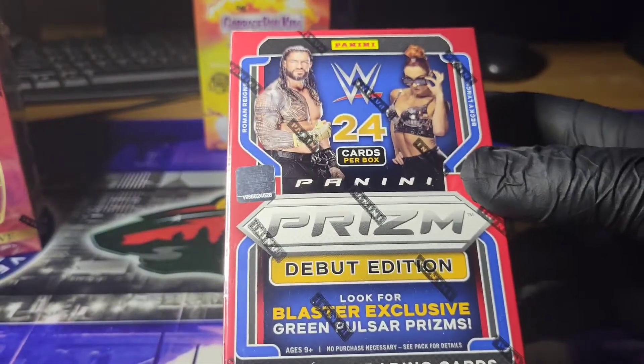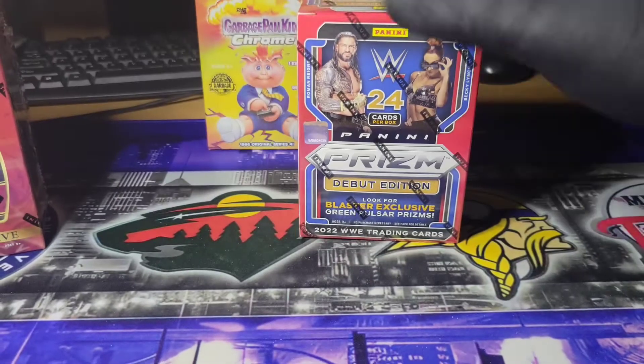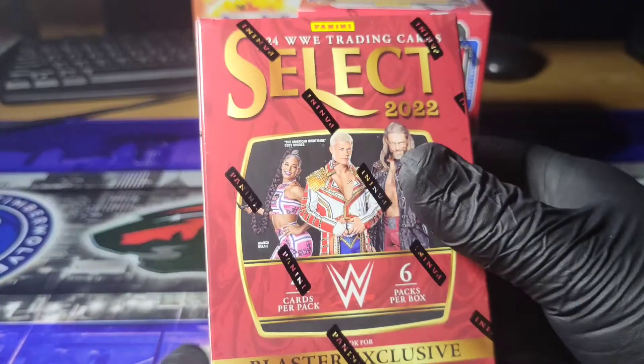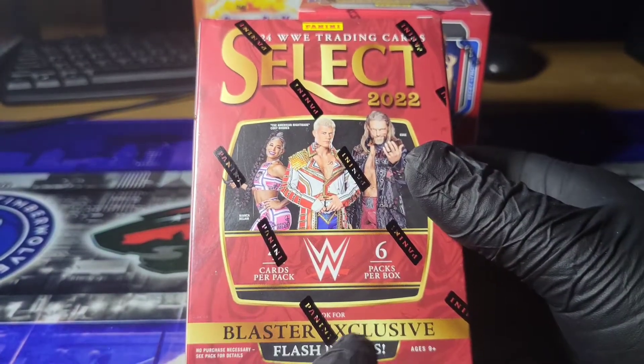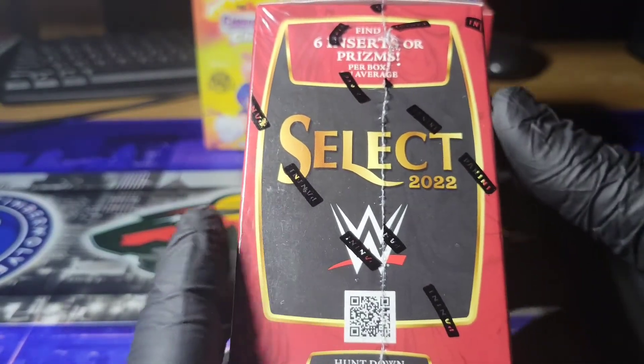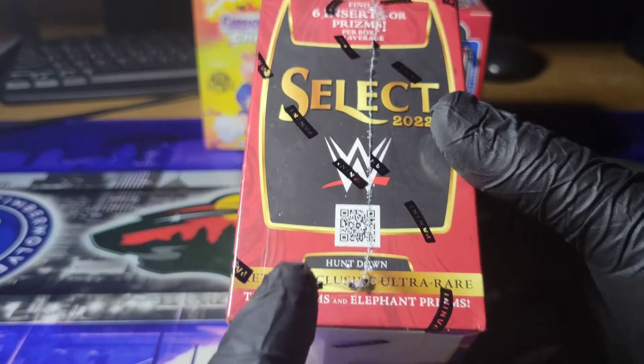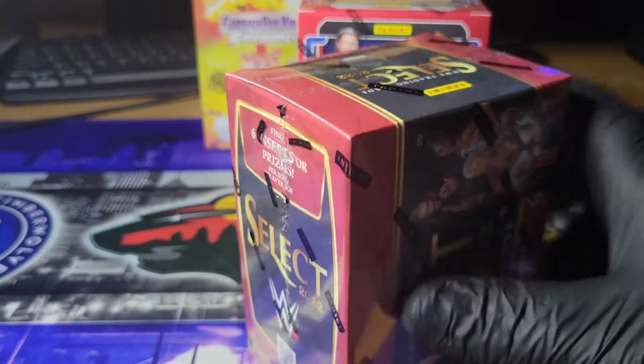We are going to get 4 cards per pack, 6 packs per box. And then this guy is looking for Blaster exclusive Flash Prisms. We're going to get some oranges, 6 inserts or Prisms per box on average. And obviously we are going to look for the Tiger Prisms and Elephant Prisms.